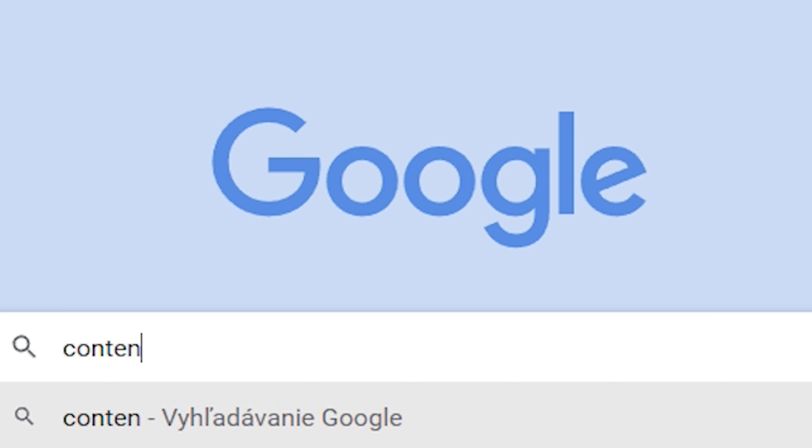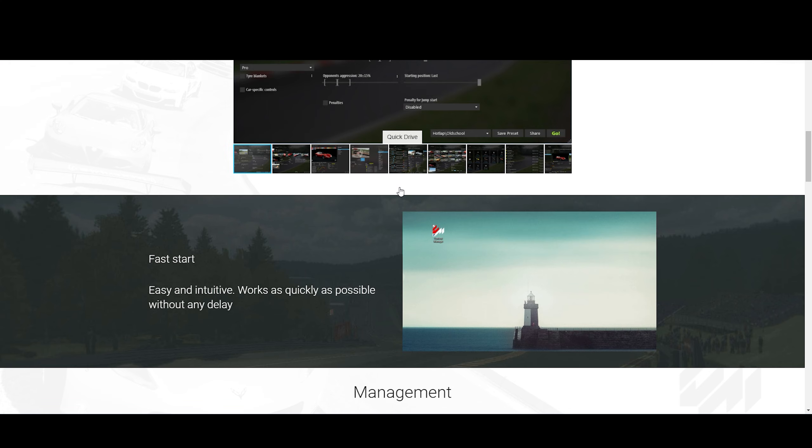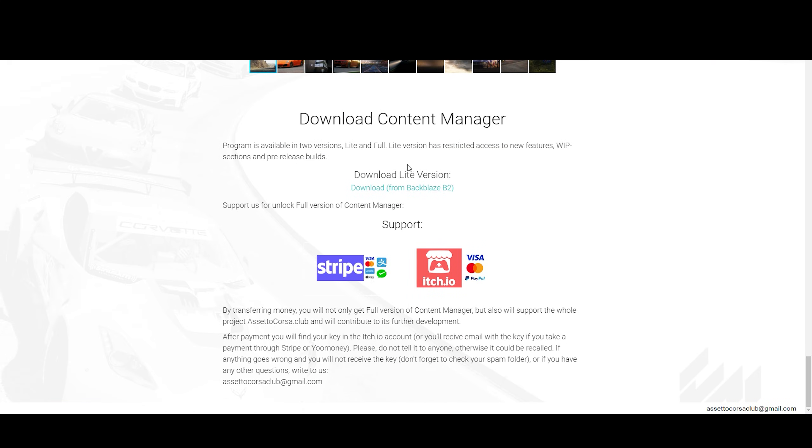Just write Content Manager into the Google search bar, click on the first link, download it and you've got it. I already have it installed so I'm not going to show how — there are other tutorials on YouTube that specifically go through the installation process, and the one I used will be in the description.